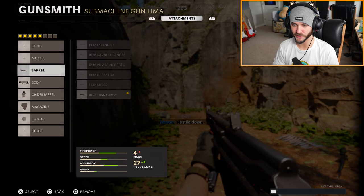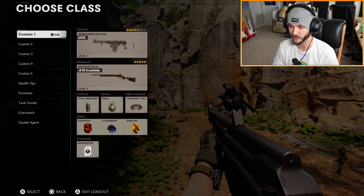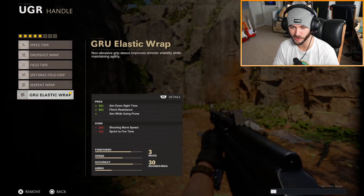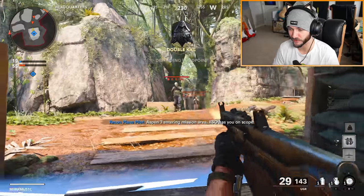Here's the build I've currently got for the gun in case anyone cares: Task Force barrel to increase the damage, the 5mW modern warfare laser sight, the Bruiser grip. Obviously the explosive flechette rounds, and then I put the GRUE elastic grip because I like GRUE. If you're someone who really doesn't like to have to think or use your brain, this is a perfect attachment for you.